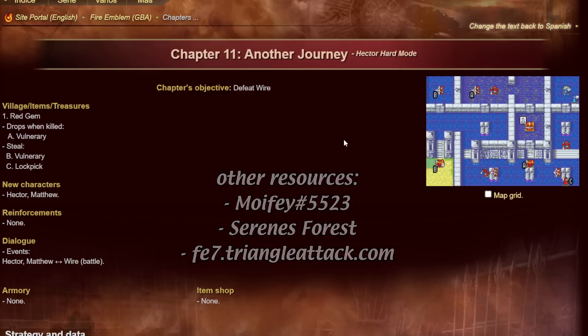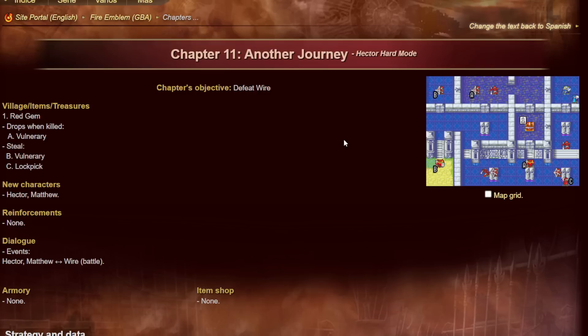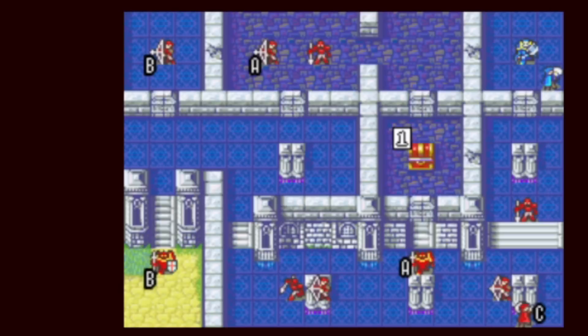Let's get into chapter 11 of Hector Mode. You only have two units, so there's not too much to say on strategy, but it does introduce a couple of things useful to highlight in an Iron Man run. This chapter is a good introduction to risk management — whether to risk your units to get treasure. The chest over here has a red gem, Matthew can get it, but there's an enemy thief going for it too. Enemy thief AI is peculiar: they will try to steal your things if their speed is equal or better.